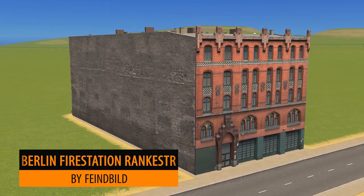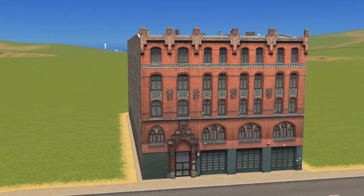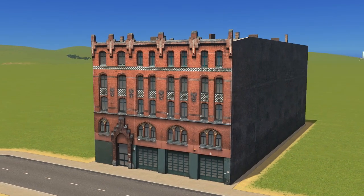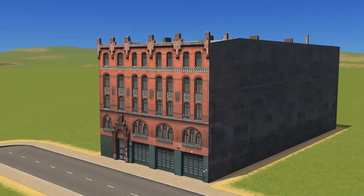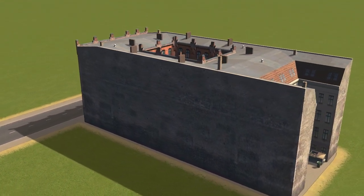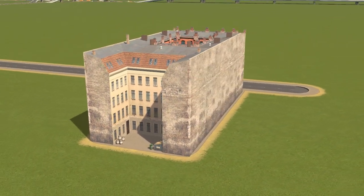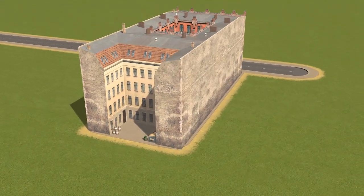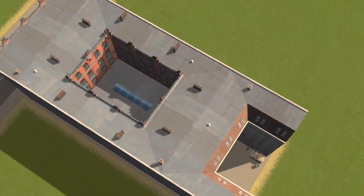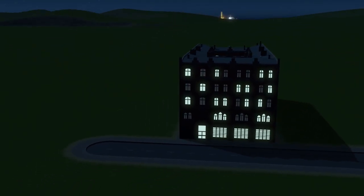It's been a busy week for Feinblind. We start off with the Berlin Fire Station. This creator is absolutely outstanding at Berlin assets, and particularly he does a lot of European buildings — if you go onto his workshop you could download all of those assets and build yourself a very realistic European city. The fire station itself is a 3x7 custom building, and the nighttime views are beautiful as well.